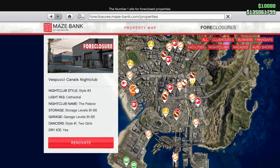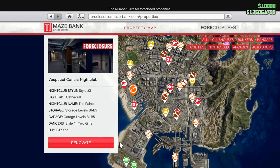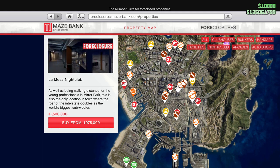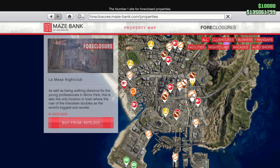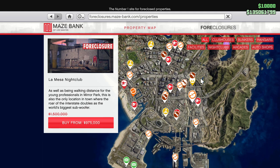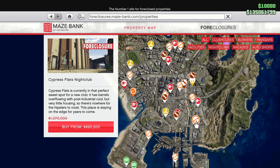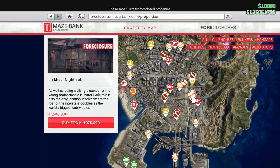Here's my nightclub over by the beach, the Vespucci Canals nightclub. That was the best one at the time, but honestly I think the La Mesa nightclub is probably better, or even Mission Row, but La Mesa is probably best because it's near all my warehouses and near the Los Santos Tuners. You can also pick Cypress Flats, but La Mesa is probably the best location.